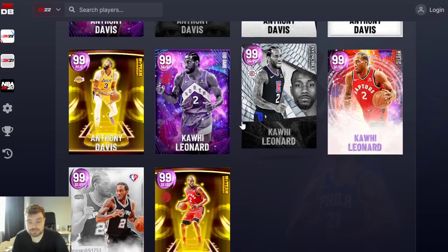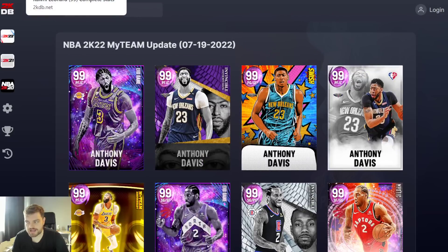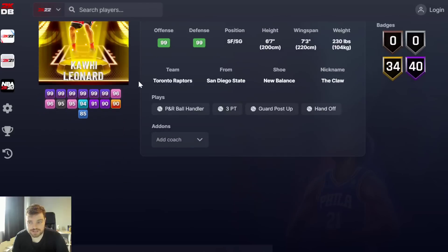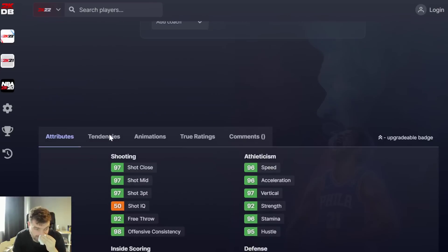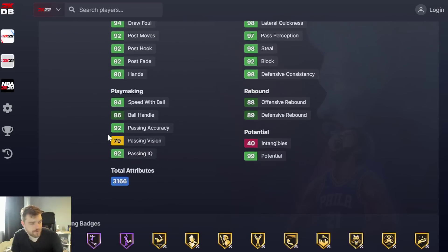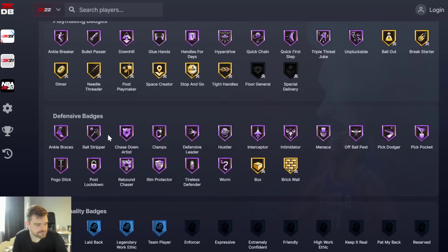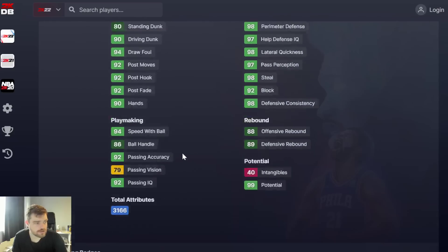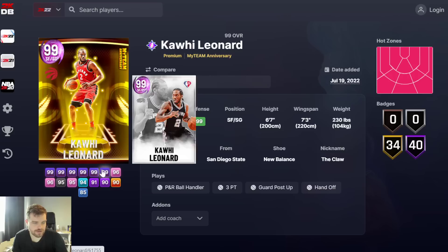We're going to be going through these right now. So we're going to start off with the Kawhi Leonards. Kawhi Leonard's first one is 40 half-bads in the anniversary. I see you 2K. I see you. So yeah, he's still got his build. It's the first time I've seen an anniversary and been like, yeah, this card's him. This card's really him.